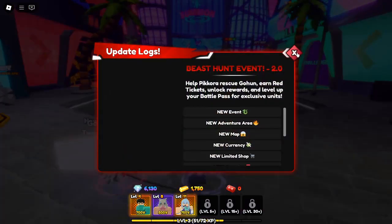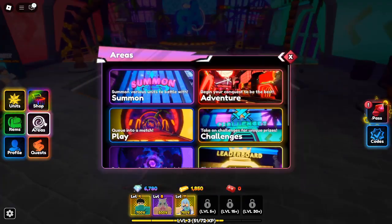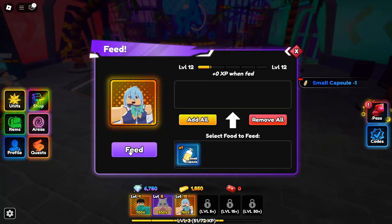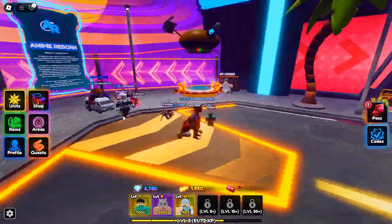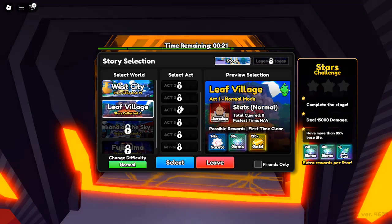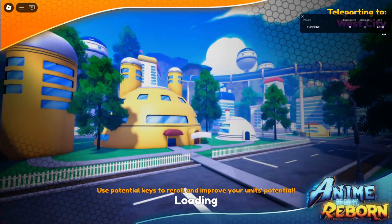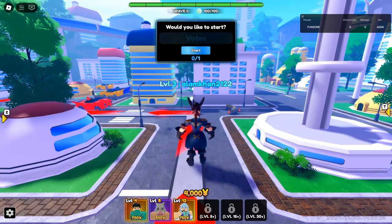All secret units and how to get them in Roblox Anime Reborn. Roblox Anime Reborn is a thrilling adventure game that brings your favorite anime characters to life. With each stage, the competition heats up, and getting your hands on the rare and powerful secret units becomes a badge of honor. These elusive units are not only rare, but also incredibly powerful, making them the ultimate goal for any dedicated player. This article unveils all the secret units in the game, how to obtain them, and how to evolve them to maximize their power.